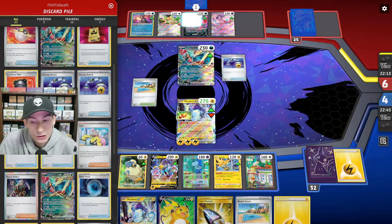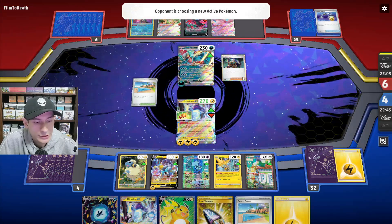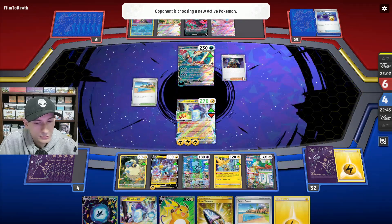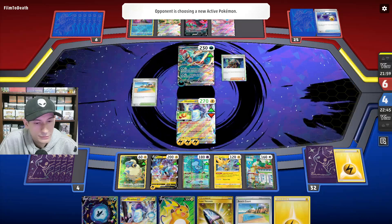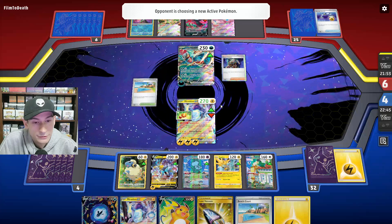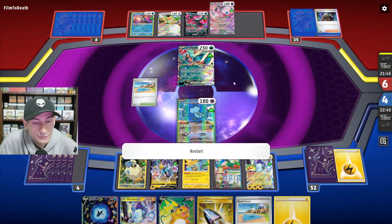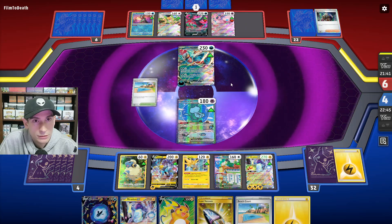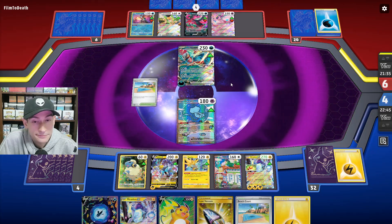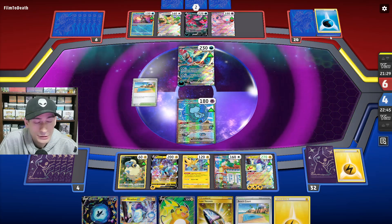They still happen to have a third Energy Switch — pretty insane. I don't see Sada though. They boss us, probably from a Reap I'd say, or Zapdos. They restart, use Concealed Cards, take Dark Patch. I don't know how they can win this.